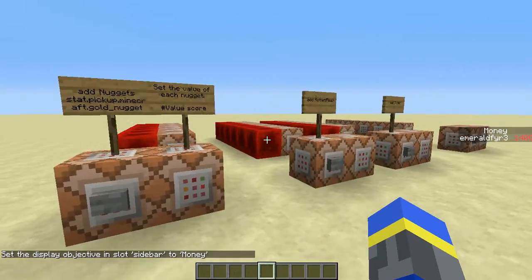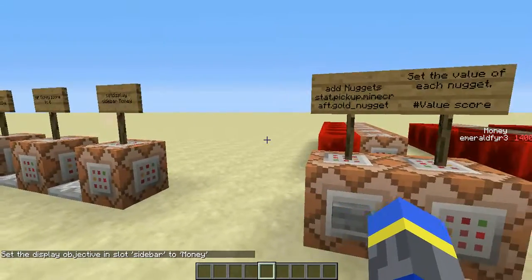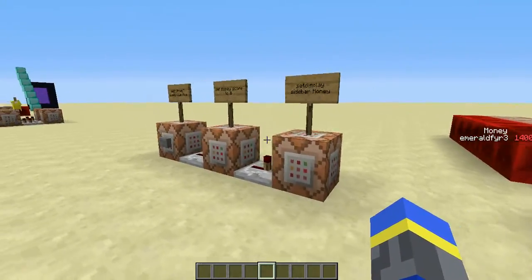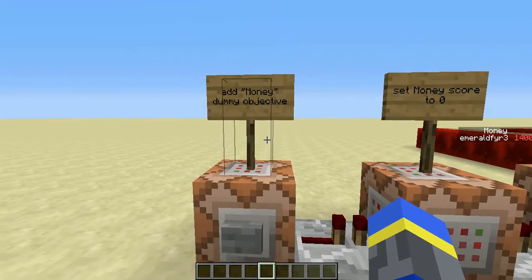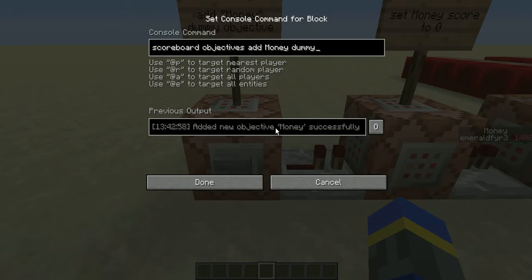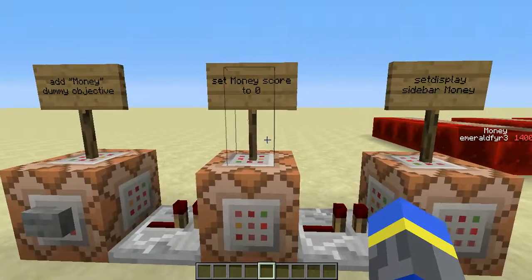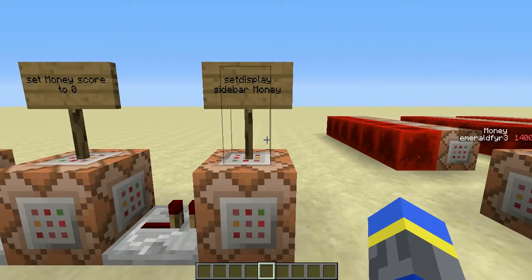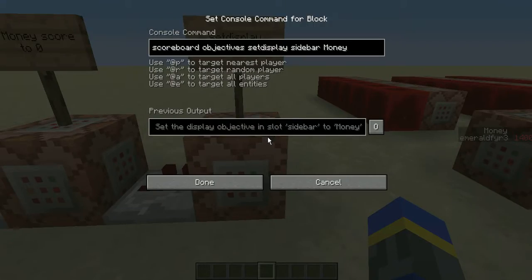It's pretty easy to do and can be done with multiple items — any item that Minecraft has in the game. To start off, you'll want to add a dummy objective to track your money. That's just this, and then you can set that to zero for all players to start tracking. Then I just put it in the sidebar here.